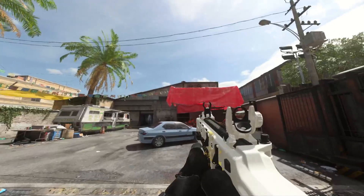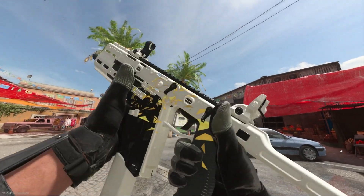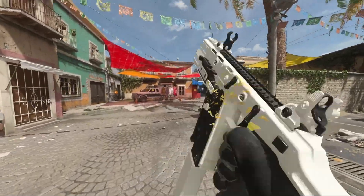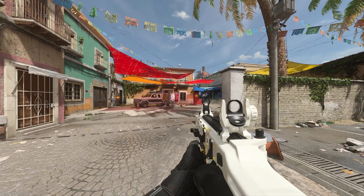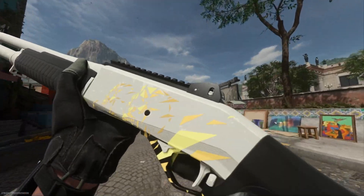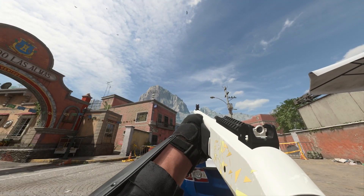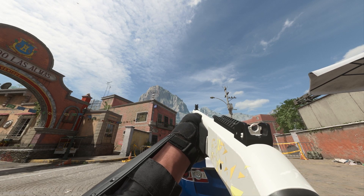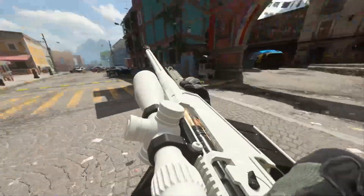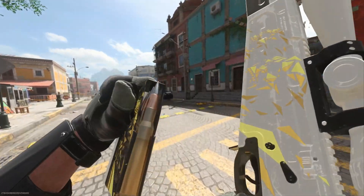It doesn't work with every weapon. The Fennec, if you really look at it, just doesn't look the greatest. Here is the Expedite 12 — yeah, it doesn't look the greatest on this either. But here is the brand new Victus sniper rifle and I think that looks pretty good. The decal looks big on some weapons and small or placed weirdly on others — Infinity Ward, you're kind of odd — but this works in my opinion.